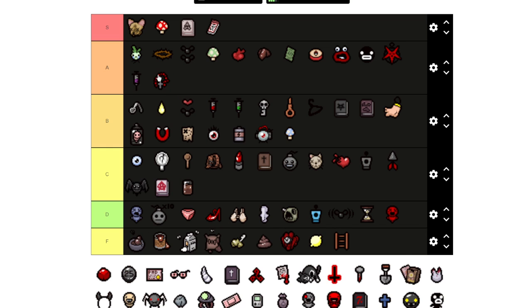Rosary I'm going to put in B. It's a good tears up, and it gives you some soul hearts, but the downside is it makes the Bible more likely to spawn in the future, and the Bible is only okay situationally — not great.